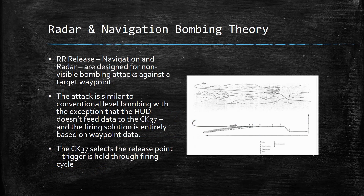Radar and navigation bombing is based on non-visual bombing attacks against target waypoints. The Swedes realized very quickly that weather in the Baltic is generally pretty crappy, especially in the winter, so as a result, they built in methodology to deliver bombs without actually seeing what they're going to hit. This attack is very similar to conventional level bombing, with the exception that the HUD doesn't feed data to the CK-37 and the firing solution is entirely based on waypoint data from either the INS or the radar.